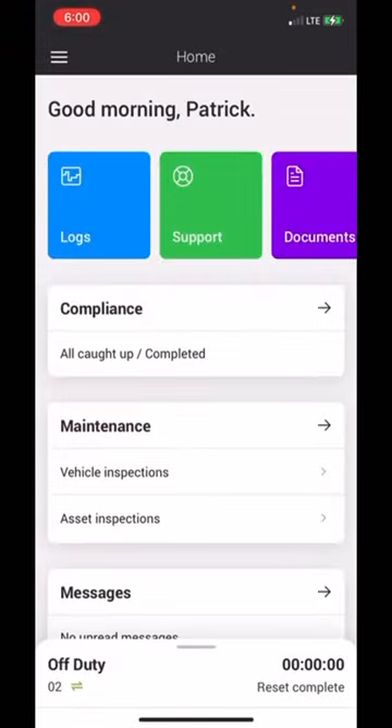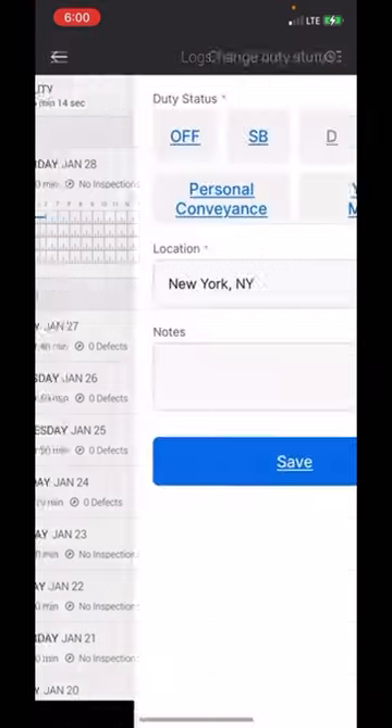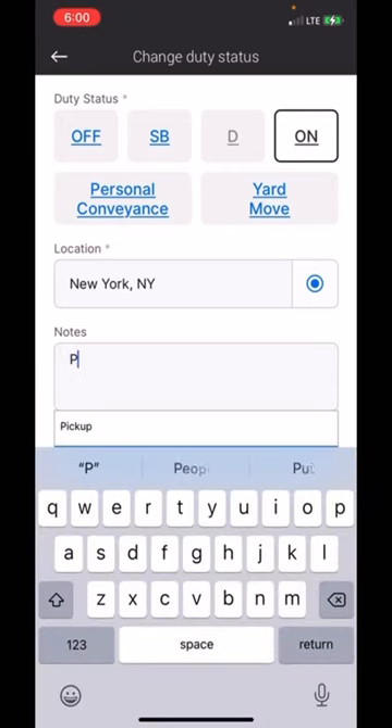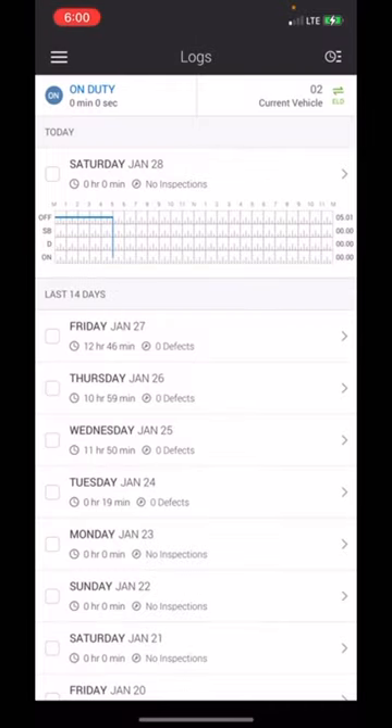Make sure you don't see any red on your log. Now we're going to click on logs. Click at the top where it says off-duty and click on-duty. Then in notes we're going to click on notes and select pre-trip. Once you start typing you should see it say pre-trip inspection — make sure you hit save.